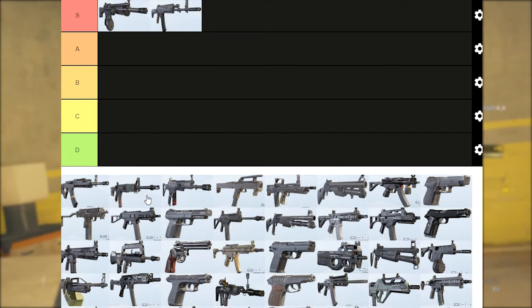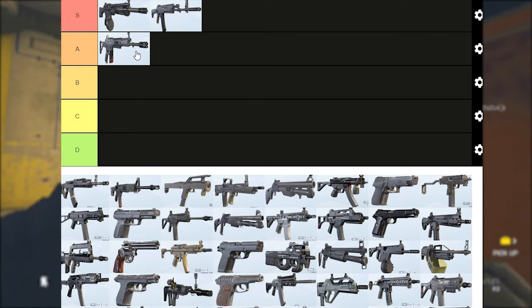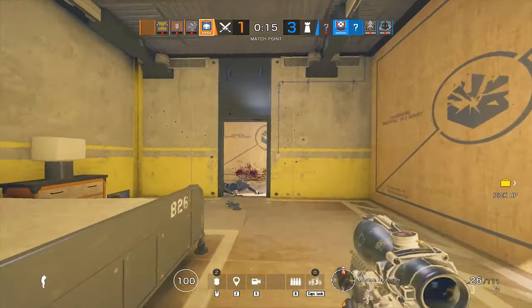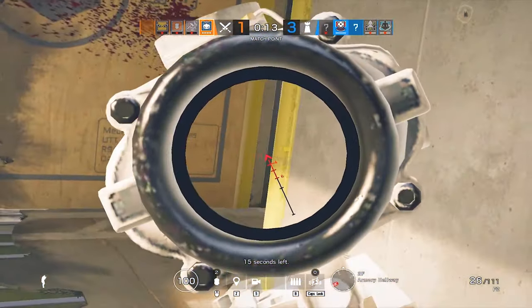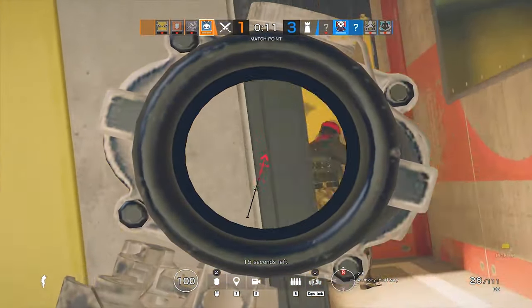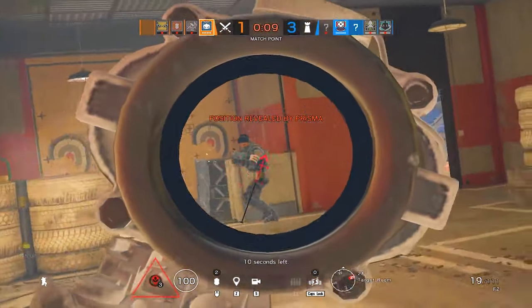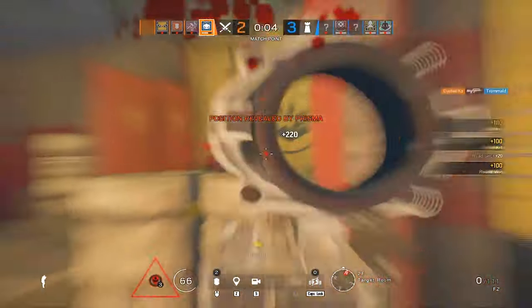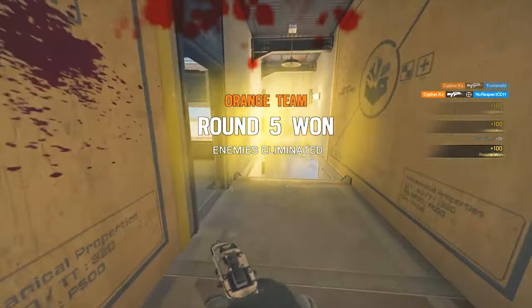That's it for the S tier. Moving on to the A tier, the first weapon is going to have to be Hibana's assault rifle. This is because it shares a lot of similarities with the S-tier weapons, except it has a little more recoil, which is kind of a deal breaker for some. Personally I really enjoy this weapon because it does have that angled grip, allowing you to aim down sight faster, and it has a pretty high fire rate with moderate body damage.